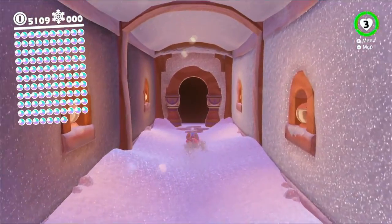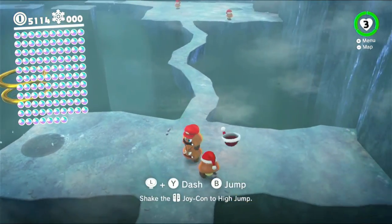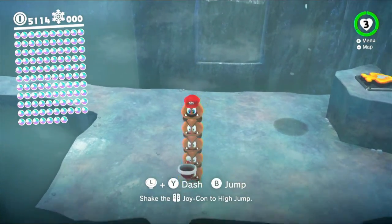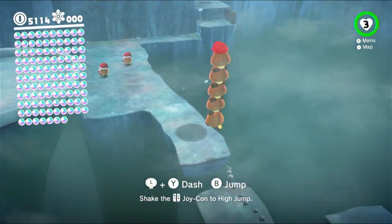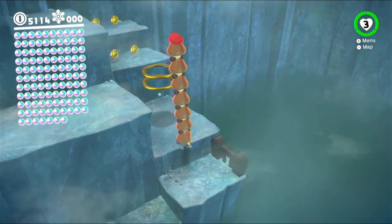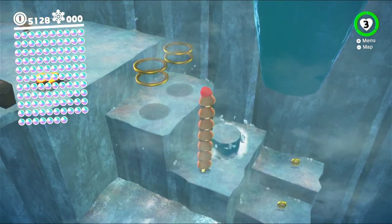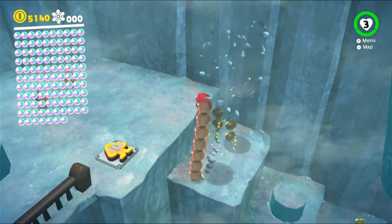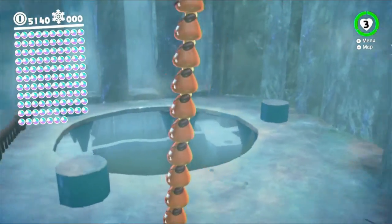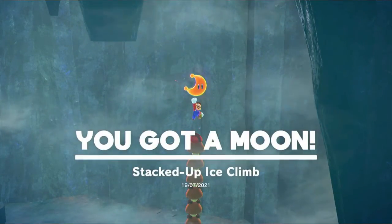The last one - other than the other one we have to go find - is the icicle cavern one. And for this one we actually need to grab all the goombas along here, and there might even be a few more than there were last time. Let's grab this please, thank you. There's definitely more than there were last time. Just gotta be careful of the falling icicles. Okay, we need 10 goombas. I don't know how many I have but I've got plenty probably. I think that's everything. Oh wait - we need the stack to actually reach that moon probably. Stacked up Ice Climb!